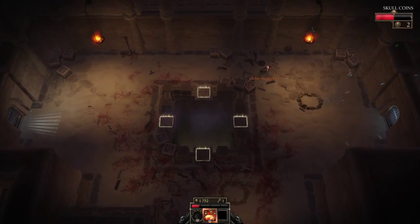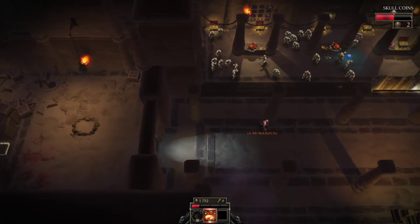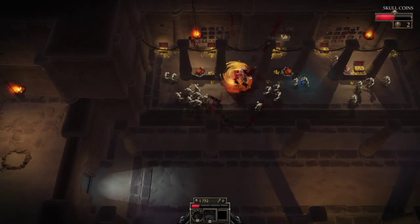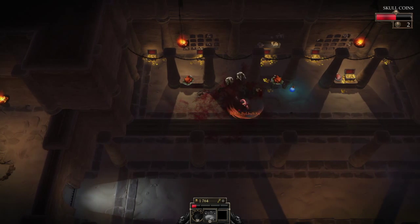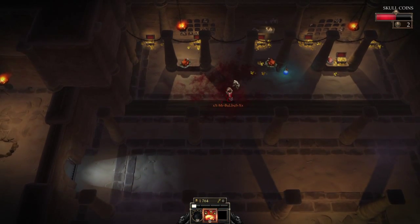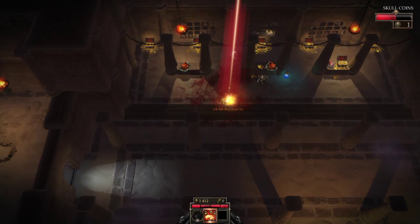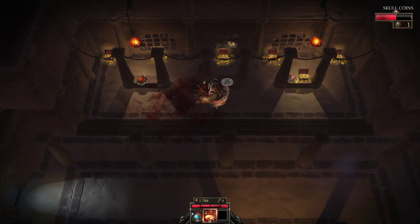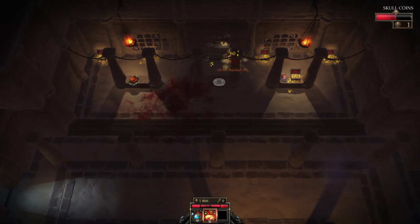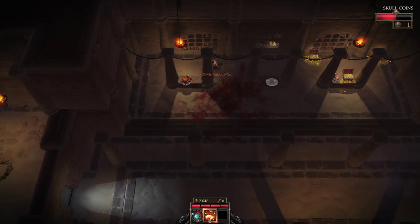We can't have any more summoning, so let's go back and open this up. It's quite a good axe. Now if you die, I'm going to show you a glimpse of what happens — you're dead. You come back — the Warrior is back. So that's pretty much that, nothing too much to worry about. Just a great game to run through. Get your skull coins, don't forget your food.